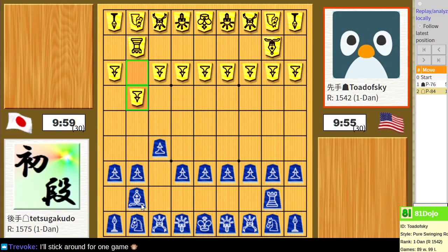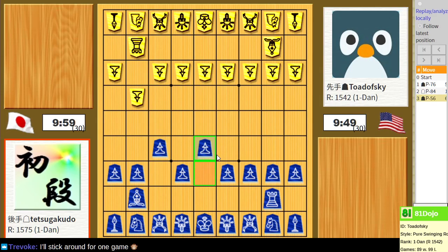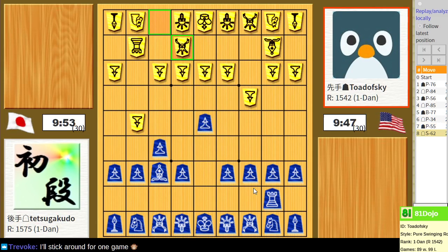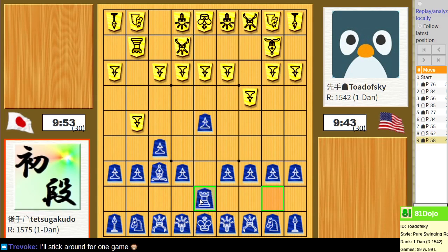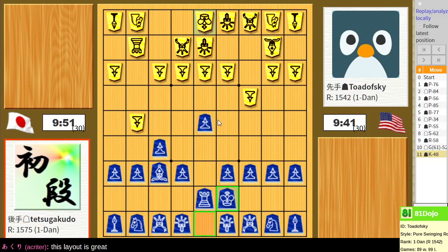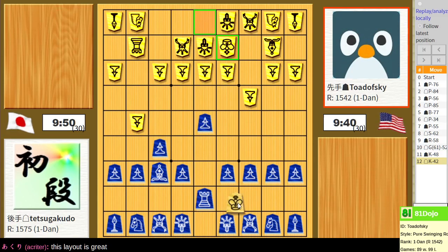I apologize if this display is startling to anyone. I generally open with my centerfile pawn. I've taken the western piece set here and colored it a bit so I can differentiate which pawns are right side up and which pawns are upside down. Both National Master John Chernoff as well as myself have struggled just determining which pawns are facing which way, so I've colored the pawns so now I don't have that problem anymore.